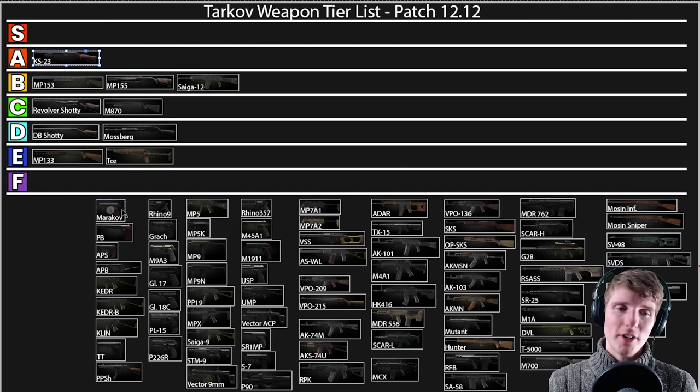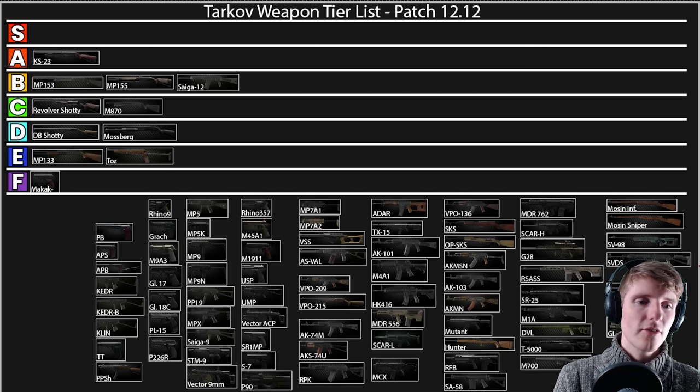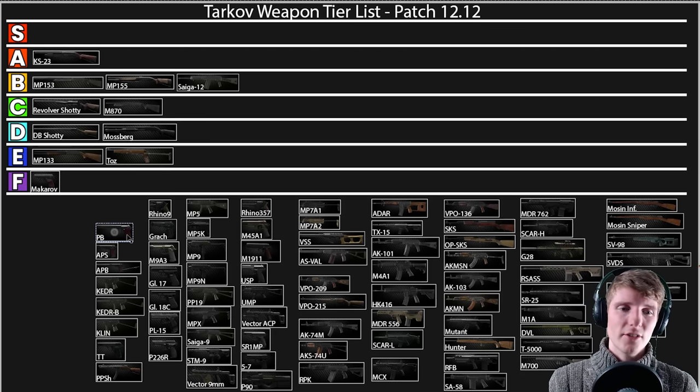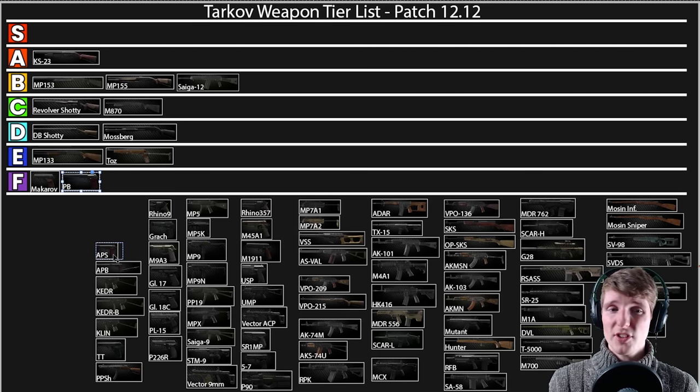Moving on to pistols — I'm not a big pistols guy so these ratings will be quite harsh. The 9x18 pistols: I'm putting the Makarov down here. It's got a very small magazine, the ammo is really not very good, and it doesn't pack much of a punch. Maybe use it right at the start but it kind of sucks. The PB is the same — I just really don't like 9x18 weapons. They don't hit hard enough. 9x18 really sucks; you don't get the variety of ammo you do with 9x19. It's okay for some leg meta but in semi-auto I just don't really like it.